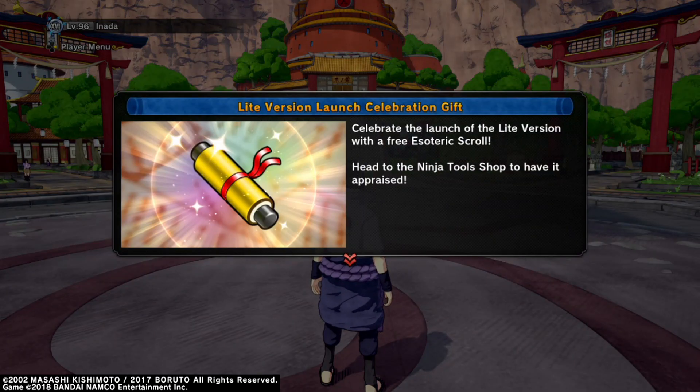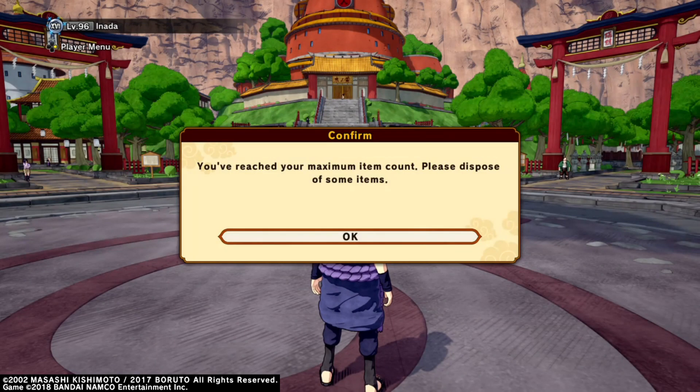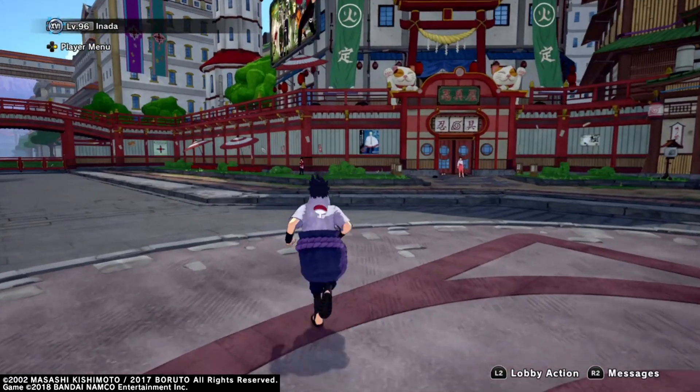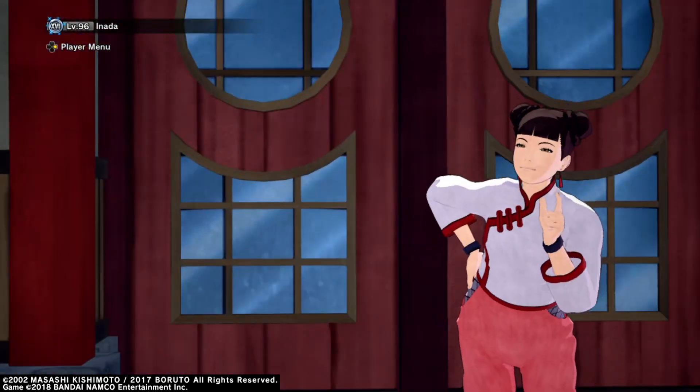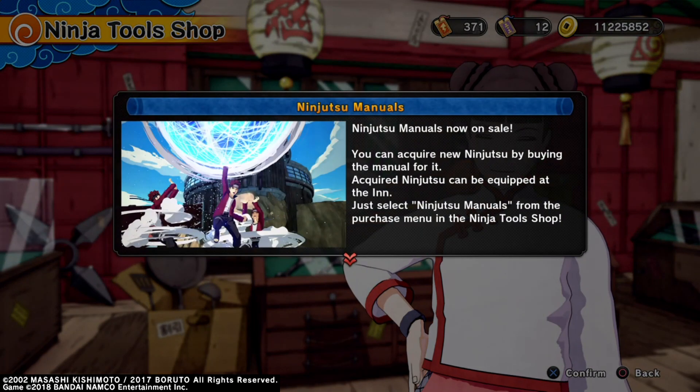You're probably wondering what this update is because I think it was close to 1.6 to 2 gigabytes. I looked into the offline session — I just logged in offline — and I seen that they added the new ninjutsu manual shop in the game.